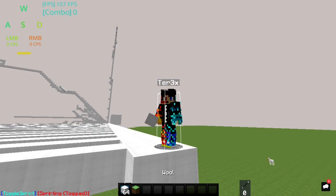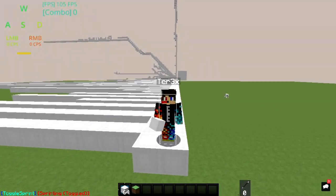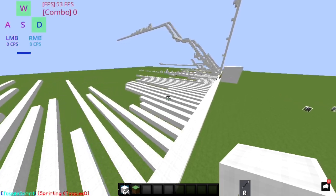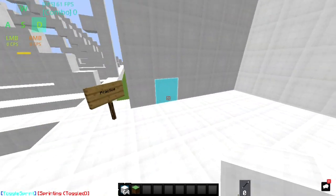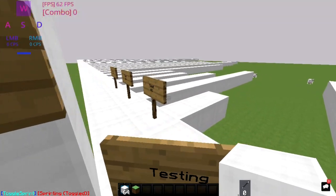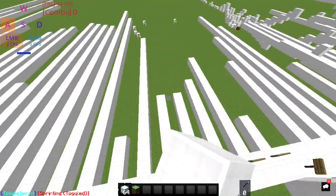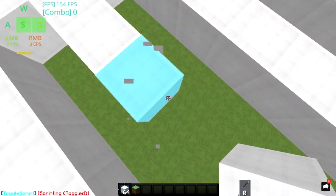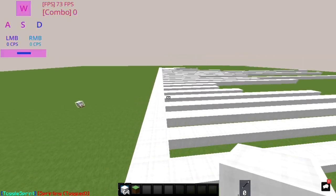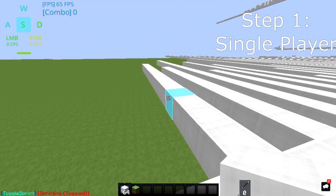First of all, you have to go into a singleplayer world. As you can see in my background, I've been building up staircases and bridging here — this is where I actually practice my speed bridging. I have test one, test two, test three, and so on. If I fall down while bridging, I have to move on to a new one. So step one: go into a singleplayer world to practice, because if you go into a normal BedWars server, you're gonna fall over many times.